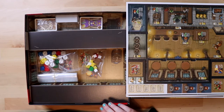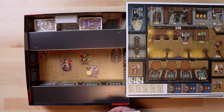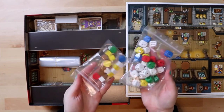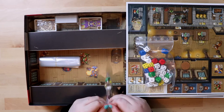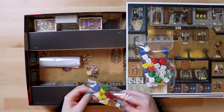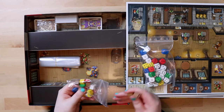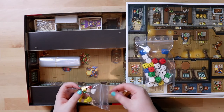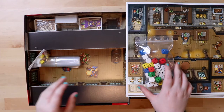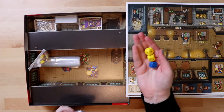The inside of the box is decorated to look like a tavern — you can see all the little people. I love when they make that extra effort. We also get a whole host of bags. There are wooden pieces: a round marker for each player color, and cubes. The colors are normal enough — god forbid you were colorblind. Good wooden components, as you'd expect from a German game.